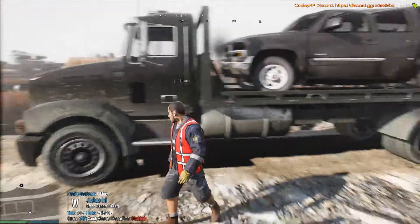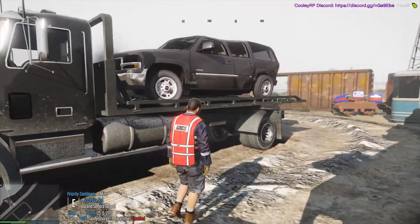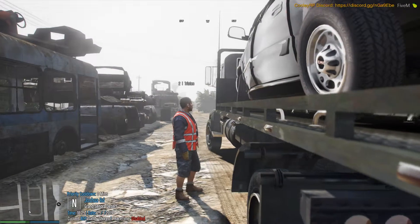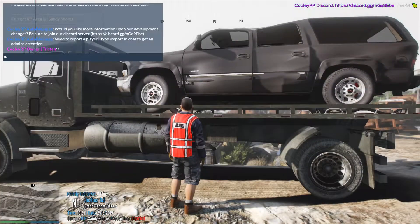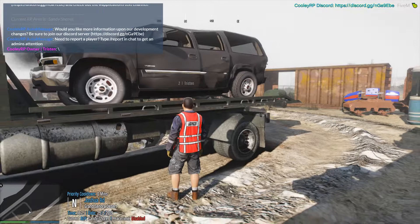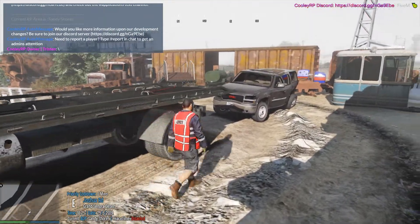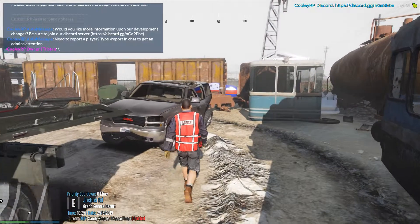Scrapyard. What you're going to have to do is get out of your vehicle, go over here, and once you're at this distance — or it could be any distance, but it has to be close to the tow truck, either side, and you can be behind as well. You do slash tow and it'll get off the flatbed and spawn behind your flatbed.